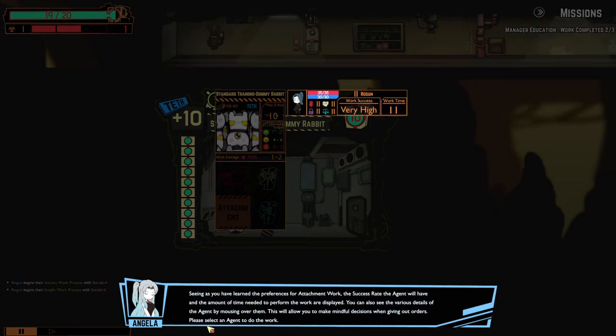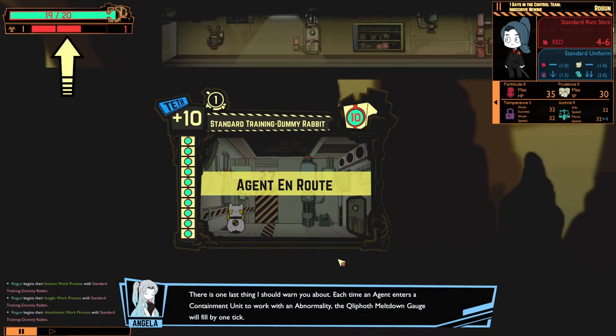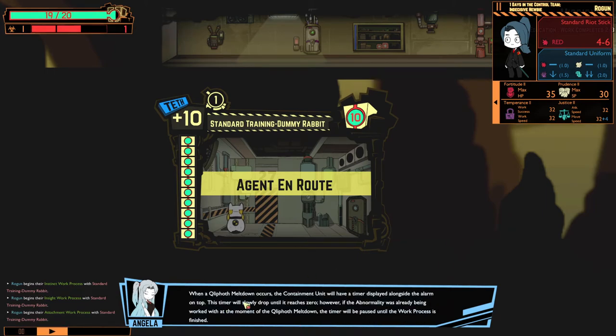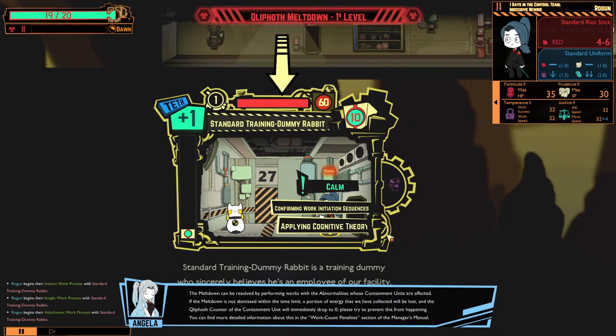Seeing as you have learned the preferences for attachment work, the success rate and amount of time needed are displayed. You can also see the various details of the agent by mousing over them. There is one last thing I should warn you about: each time an agent enters a containment unit, the Clifford meltdown gauge will fill by one. When the gauge fills completely, a Clifford meltdown will occur throughout the facility. Affected containment units will receive a meltdown alarm with a timer that slowly drops until it reaches zero.